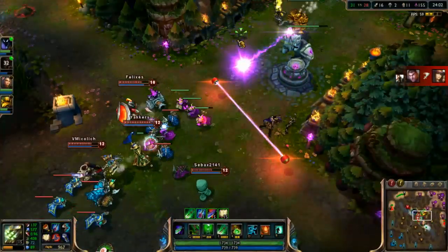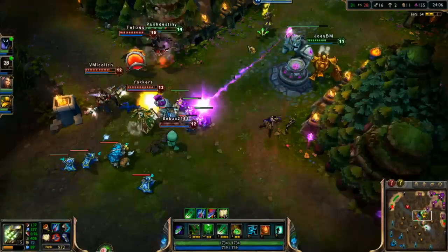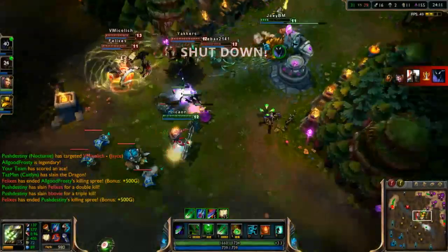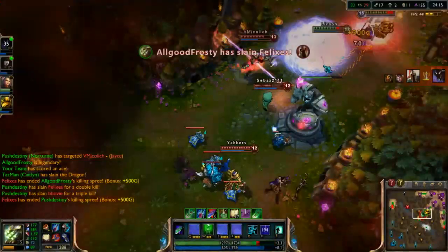As Master Yi, do not jump in until you know you can get a kill — it's just pointless otherwise. Right now I can't help him, I still can't help him, still cannot help him... can help now.